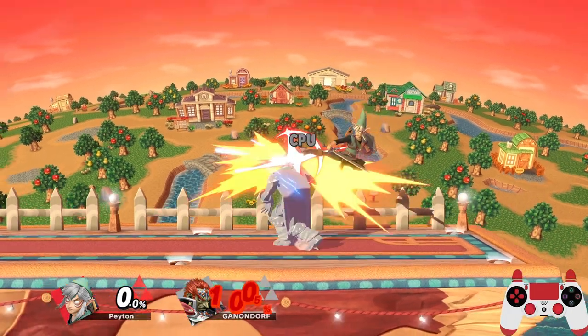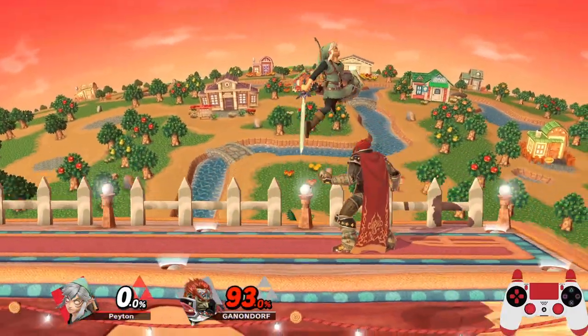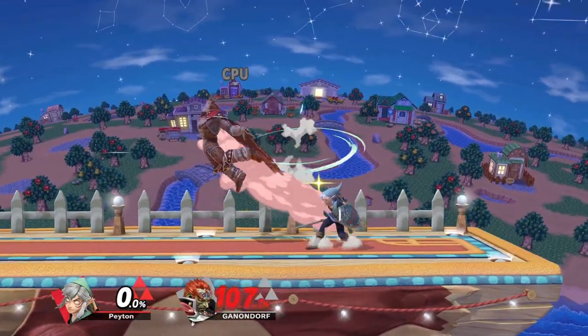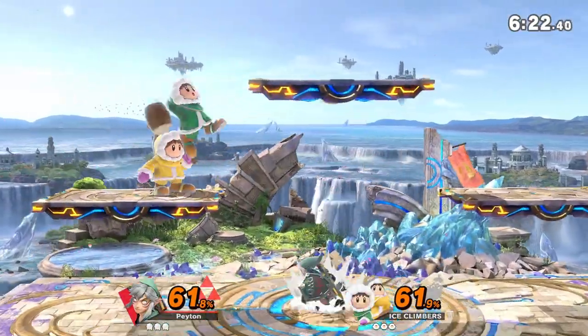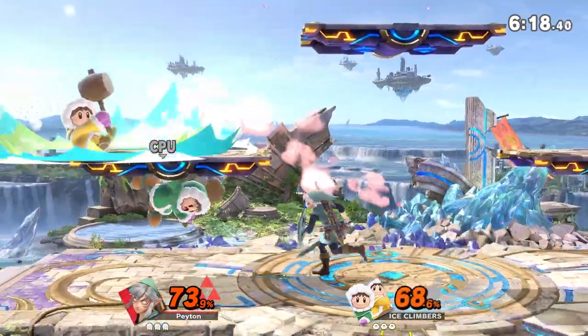One more thing: while you're in the bounce animation, your opponent can use a weak attack to essentially keep you in place and prevent your getup option. This is called a jab lock, and it allows your opponent to get really big punishes and may even let them take your stock. This is part of the reason why, generally speaking, mistechs are not preferable over any of the other options.